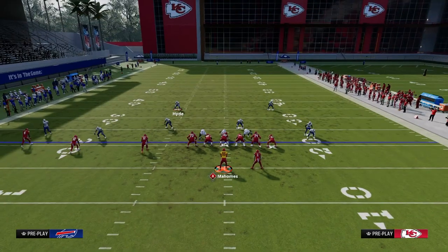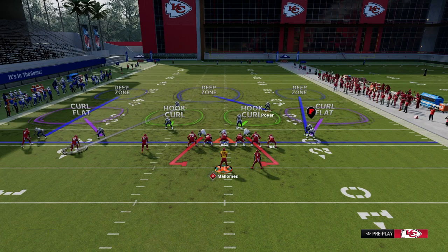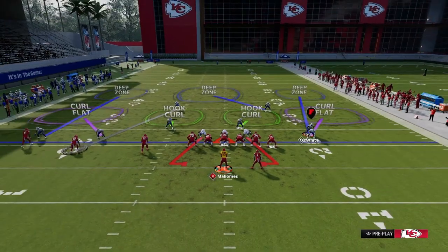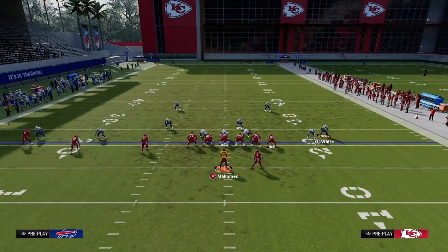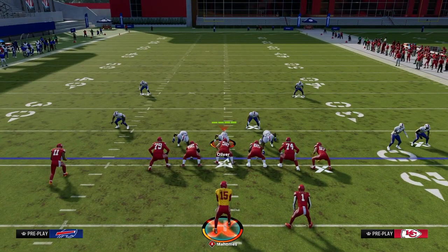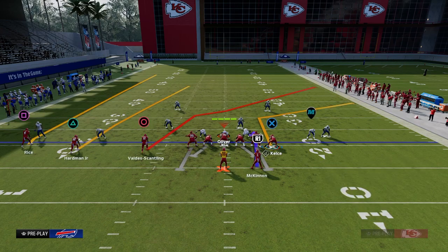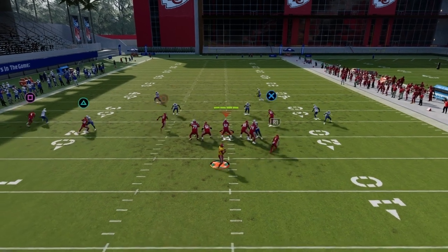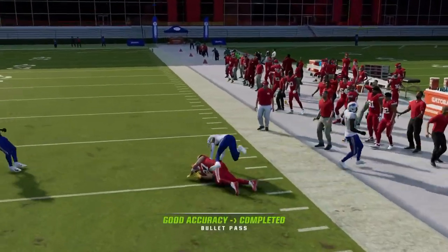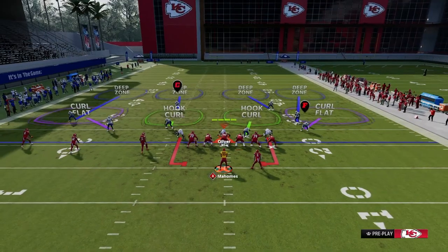A way to attack the left side and take advantage of the man-up on triangle: a lot of people standard-defend by putting a deep half on that left side. We have a couple of options. One of my favorite ways is going back to PA Counter Go but using Verticals — just throw this corner route late in the route, pass lead up and outside. If that guy's not in a quarter or a third, you can throw it with a high level of consistency.